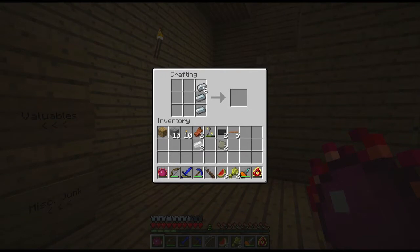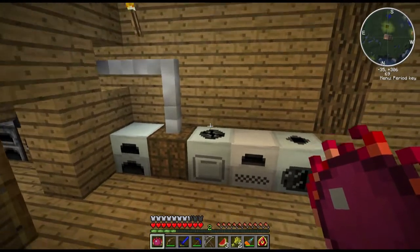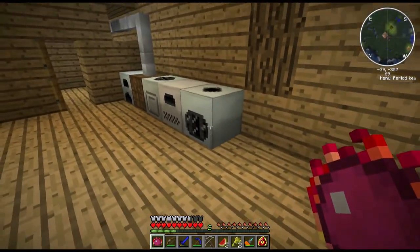Open up our crafting squares. We need a machine block - put it in the middle with our carbon plates on top and bottom, and our advanced alloys on the sides. And that gives us an advanced machine block. This is used to make the advanced machines in IndustrialCraft - actually I think it's a different mod altogether for these advanced machines.